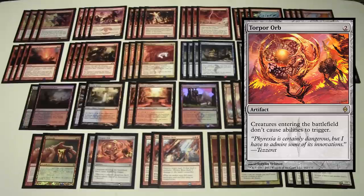We have two Torpor Orb — creatures entering the battlefield don't cause abilities to trigger. This is primarily for combo decks like Pod combos and Splinter Twin, shutting those off and buying us time to burn out our opponent.